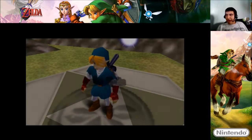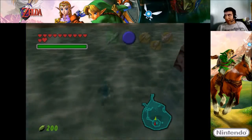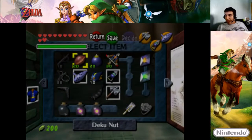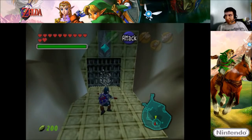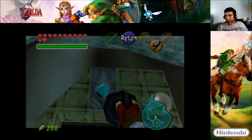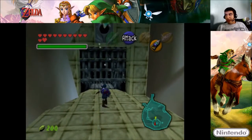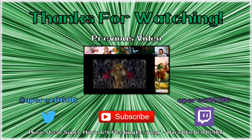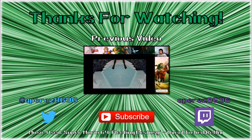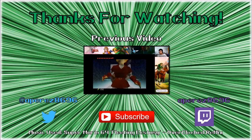All right, so we are at Lake Hylia, and we just gotta find the — all right, so here we go. Let me go switch to my iron boots, save my game, and then we just gotta shoot that hookshot there. That should release that crystal-shaped thing, which should give us access to the dungeon right there.